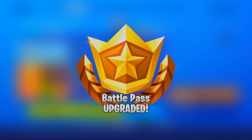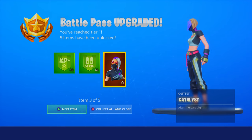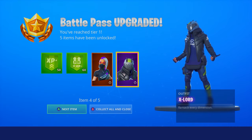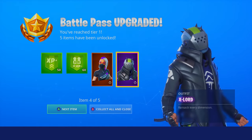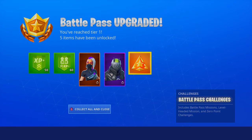Battle pass upgraded, ladies and gentlemen, let's go! Tier 1 — Catalyst. There are selectable styles too, that looks pretty fire. X-Lord — oh my god, it's a spin-off of another skin. I have this skin too, that actually looks really cool. Also selectable styles, and battle pass challenges. Awesome start.